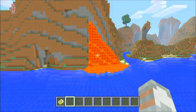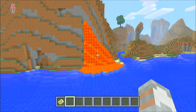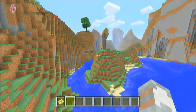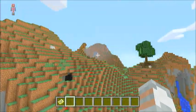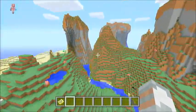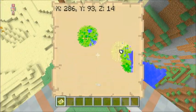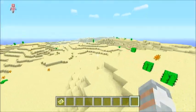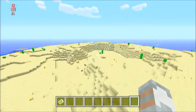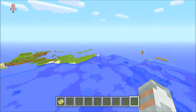Seed 1 has a very nice lava fall — it looks awesome. And we continue through this pretty nice mountain range, and across a pretty big desert. The coordinates for the lava fall will also be in the description.